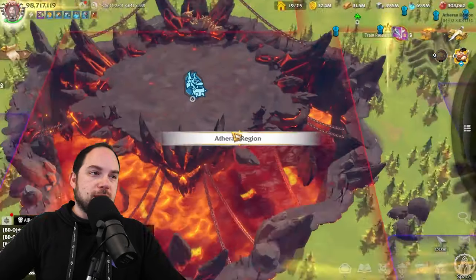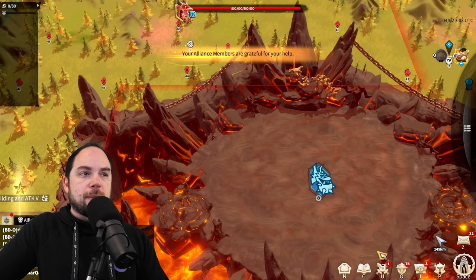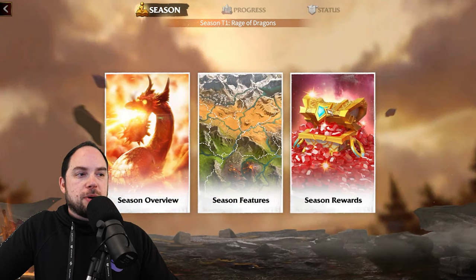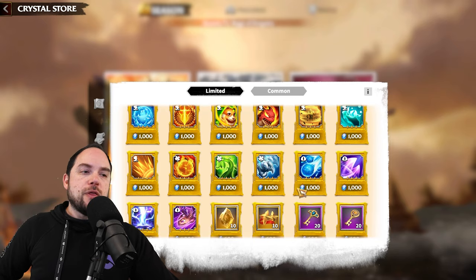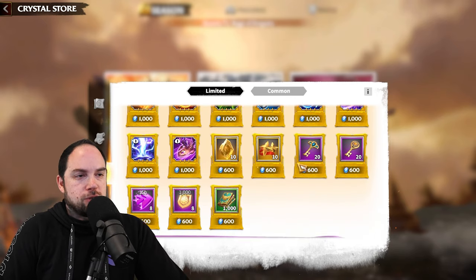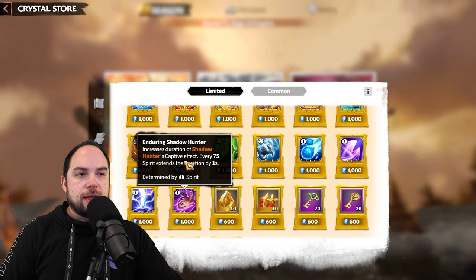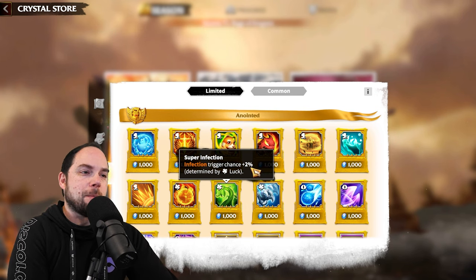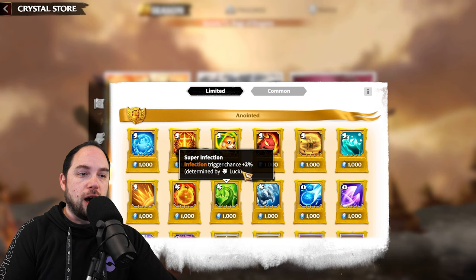Soon enough we'll be doing the Elite Dragon, which could be pretty fun — I will maybe stream that. Then we'll be talking about end of season rewards. I'll probably wait and see what new pet is coming out, because typically in the season rewards they include something you can get for that pet — they'll add a three-star skill for the new pet. That's probably what I'll be angling for, but we've got to see what the new heroes and new pet do.